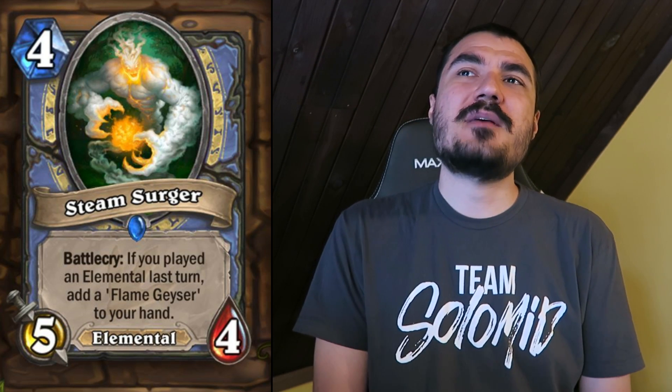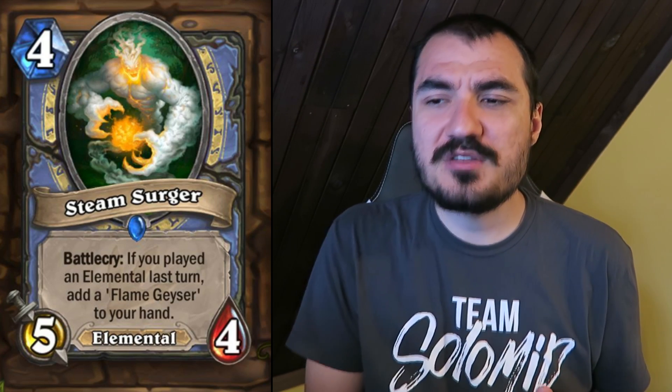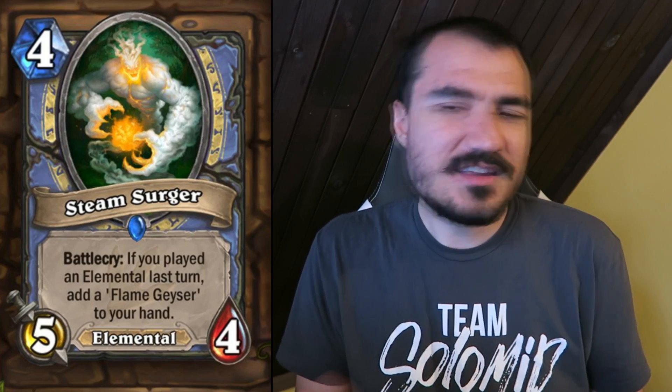Steam Surger: 4 cost 5/4 Elemental. If you played an Elemental last turn, add a Flame Geyser to your hand. Flame Geyser is the 2 mana Mage spell that deals 2 damage and puts a 1/2 Elemental in your hand. It's a pretty good card that helps you chain more Elementals if you're already chaining them.